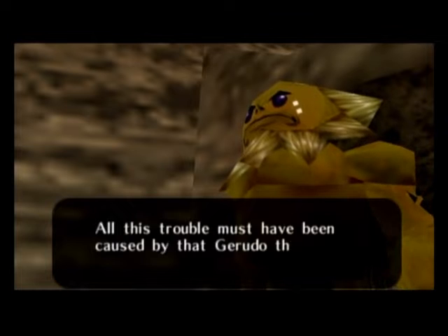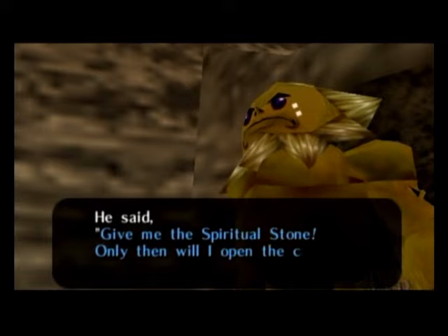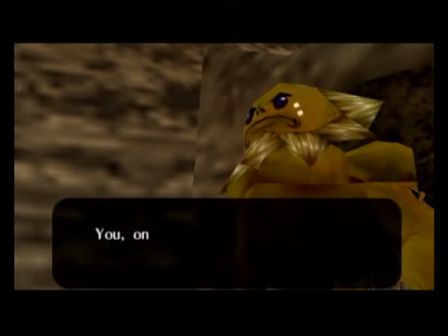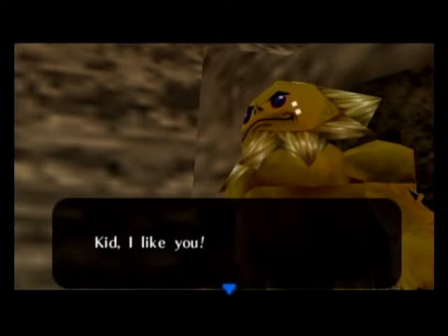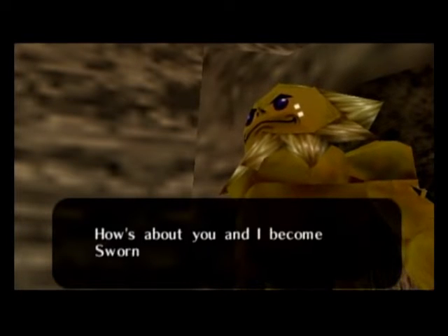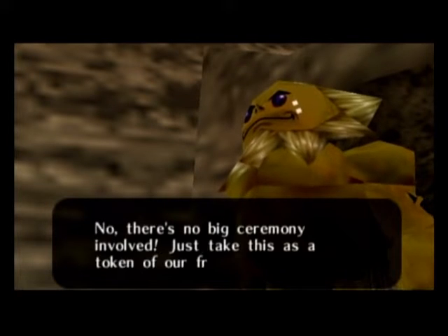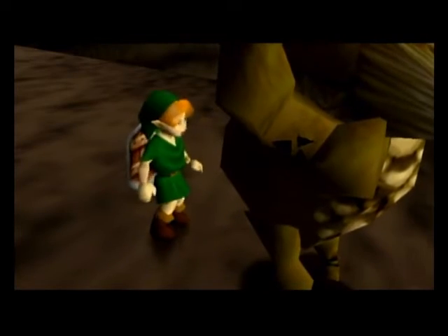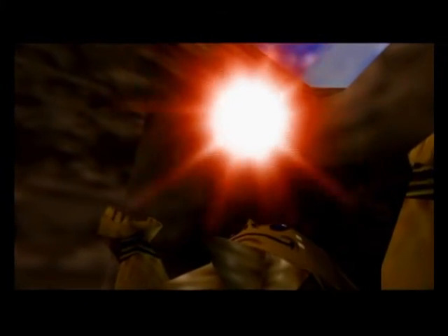Anyway, he explains that it was all Ganondorf's fault for causing this whole mess in the first place — surprise, surprise. I mean, he cursed the Deku Tree, and he would also do this because Ganondorf wants to get into the Sacred Realm, and the way to get in there is using those Spiritual Stones. And because Link went in there and bravely fought all the Dodongos, Darunia gives us the Spiritual Stone of Fire — Goron's Ruby.